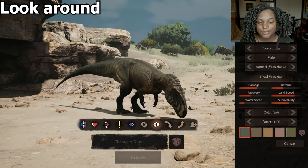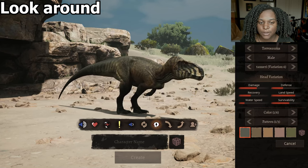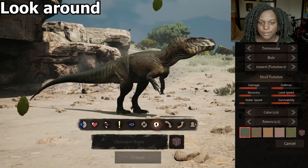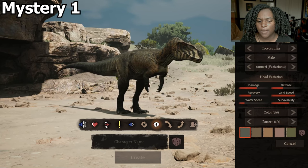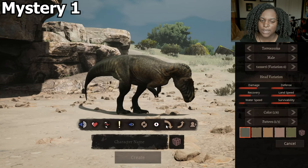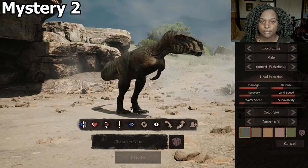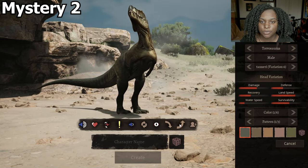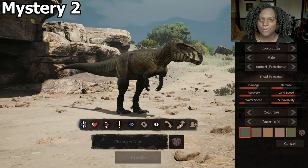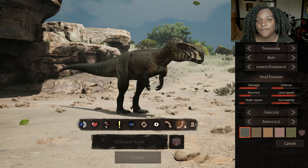Look around — sniffing the ground a little bit, then looking up off to our left. Mystery one — I'm not sure what this is, like an inspection type thing. Mystery two — oh, we're showing off our neck, maybe that's like a mating display, I'm not sure. It was very subtle. And then our invite is going to be the same as our two call.